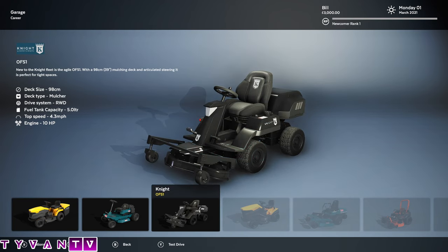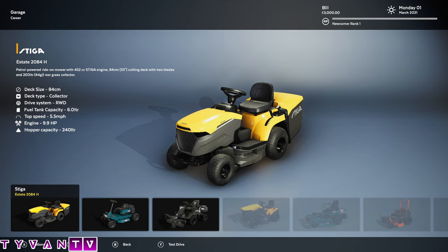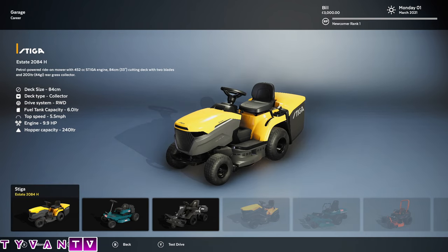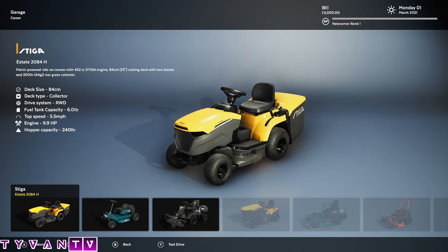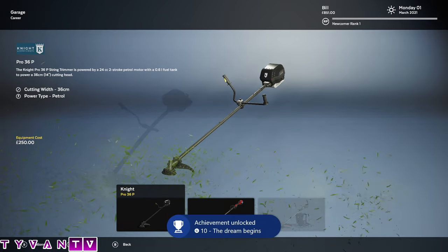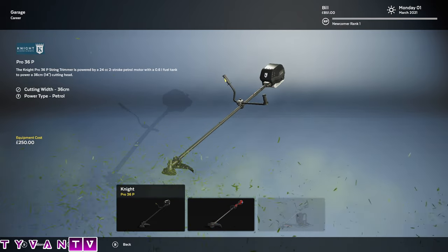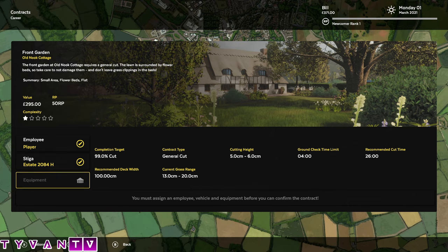We can pick any of these. I'll be honest, I played this on my wife's account so I've got this one. If you look, it shows you the speed — five miles per hour, four-ten horsepower. I don't know what the deck size is. This yellow one looks like one you would have at your house. And then we can get these weed eaters — that one's battery operated, that one's got a bigger one. We'll get this one and start our first job. You hire yourself, get your vehicle, and your equipment's gonna be your weed eater.